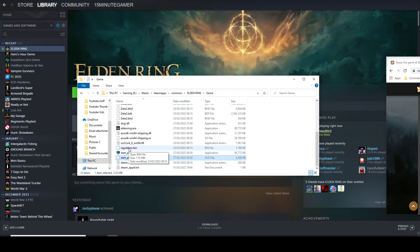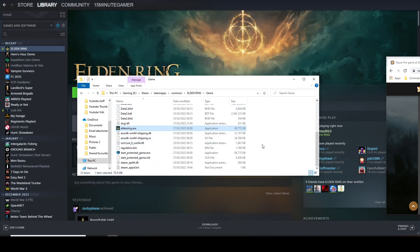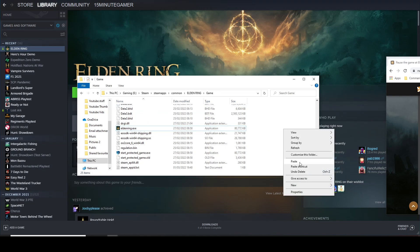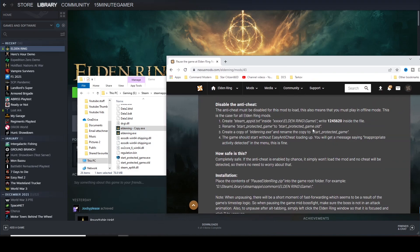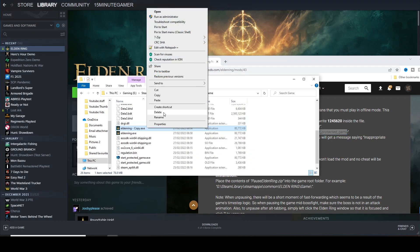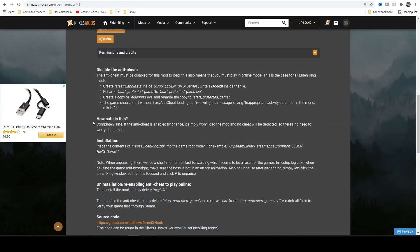Step number three: come up to eldenring.exe, right click, go to Copy. Right click in the empty space and click Paste — that'll make a copy called eldenring copy.exe. What you want to do is rename that copy to start_protected_game.exe. That will then look something like that, the little panda icon will go on the front of it, and that means Easy Anti-Cheat is set up.